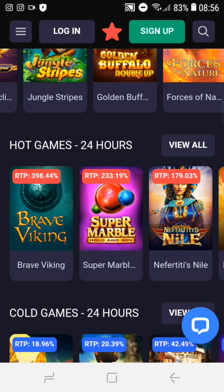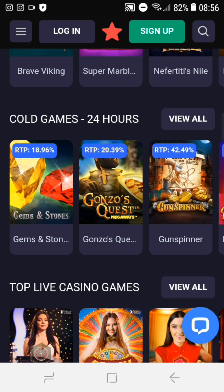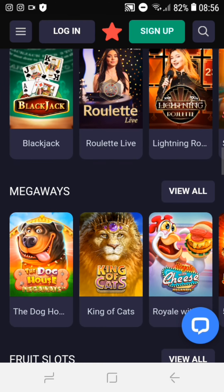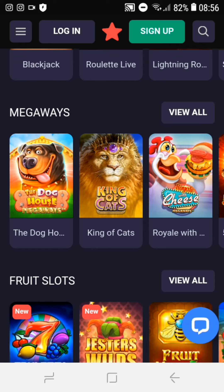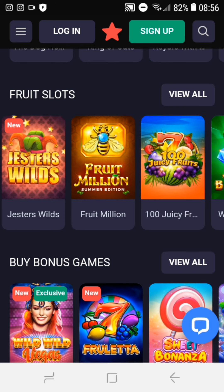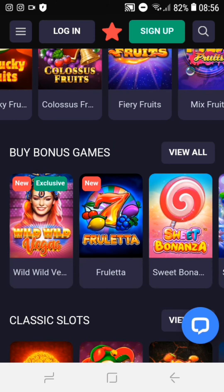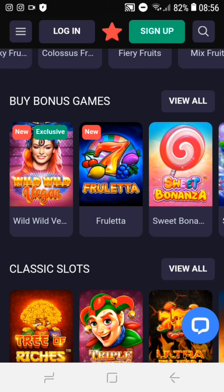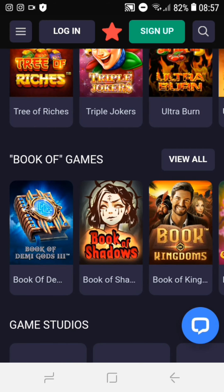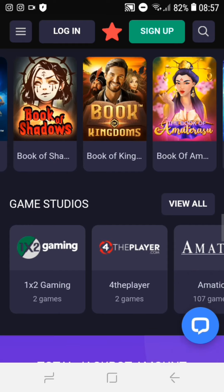Forces of Nature. Hot Games in 24 Hours: Brave Viking, Super Marble. You can see here guys the Top Live Casino Games: Roll It, Maker Waves, Dog House, King of Cats. Food Slots include Full Letta, Jetler's Wild Food Million, Choose the Fruits, Wild Booster, 40 Lucky Fruits, and you can also buy Bonus Games. Classic Slots include Tree of Witches, Triple Jokers, Book of Games, Book of Demigods, Book of Shadows, and Book of Kingdoms.